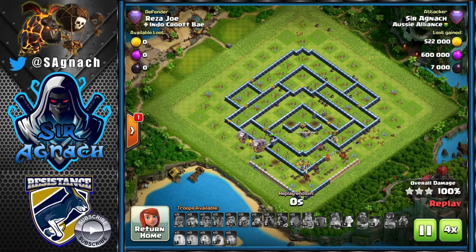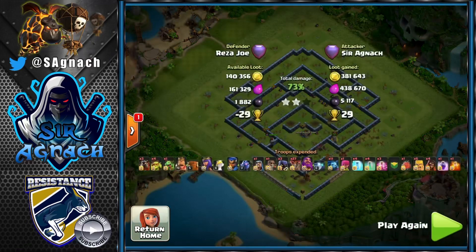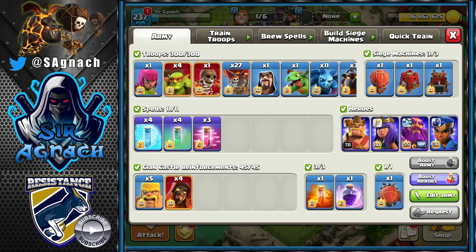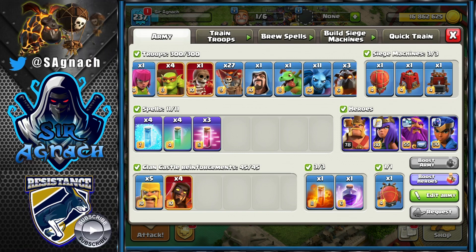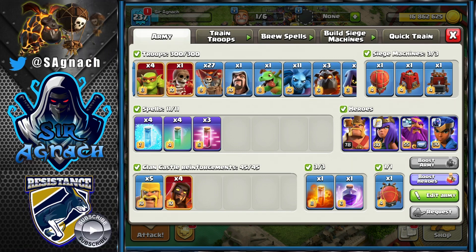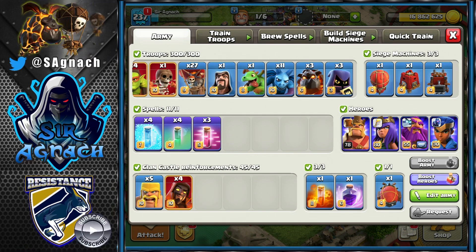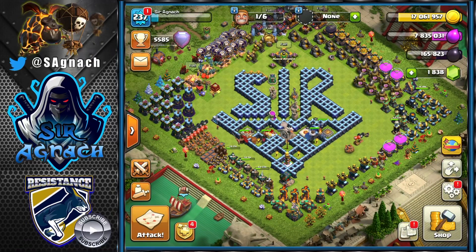That's the army — if a noob like me can triple with lalo, I'm pretty sure you guys can too. It's actually very nice and easy: use the blizzard to get value, use the heroes to get rid of one of the corners and hopefully kill one of the defending air heroes, then start sending your lalo. If the town hall is centralized, just blizzard the town hall. If you like the video please click the like button, subscribe to the channel, and I'll see you next time with more Clash. See ya!